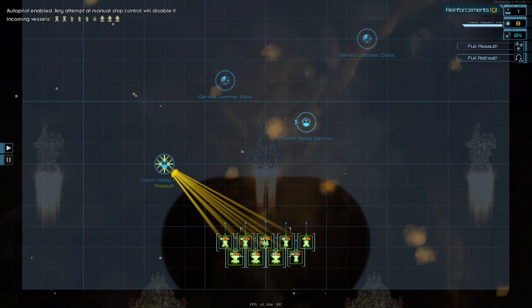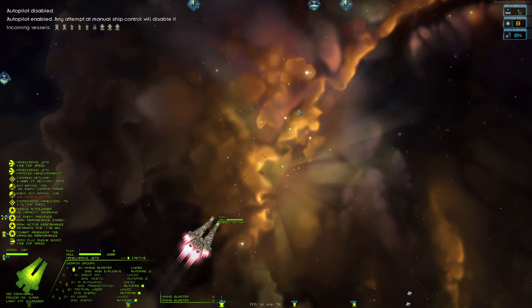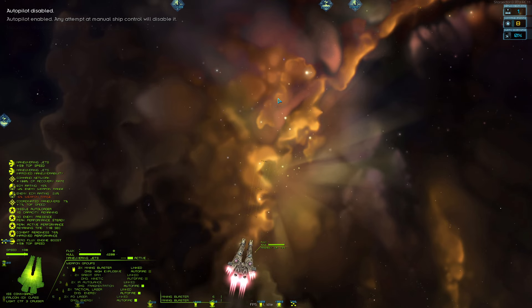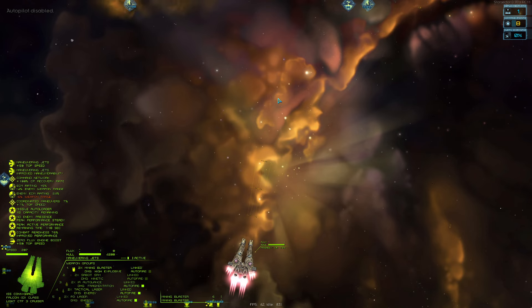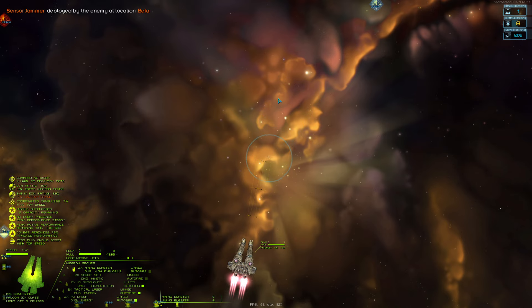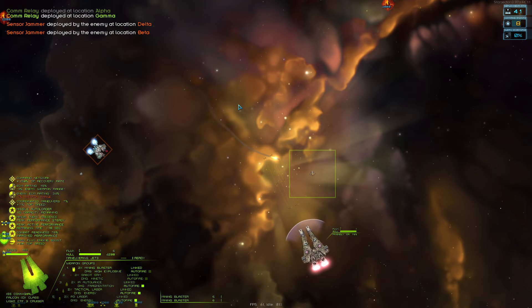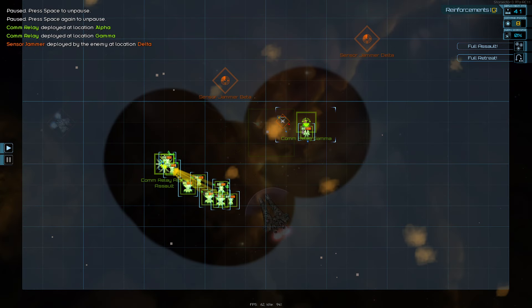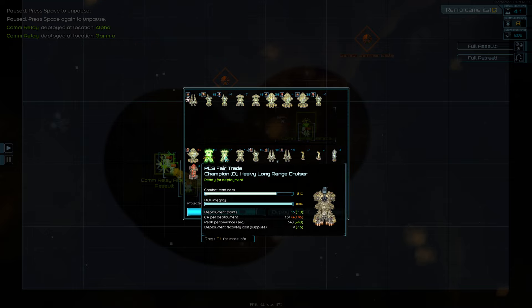We'll send everyone over to the comm relay and push for the one in the center, hopefully before we get swarmed. The falcon's pretty fast. One issue with this fleet and my character is I had to drop electronic warfare, so now we have to sit on top of the objective to secure it, which is a problem when you need to get deployment points quicker and don't want to commit so many ships to a capture. With 41 deployment points it opens the floodgates - I'm going to bring in the last Pegasus.